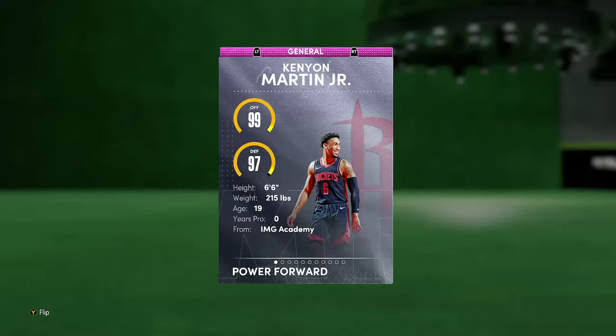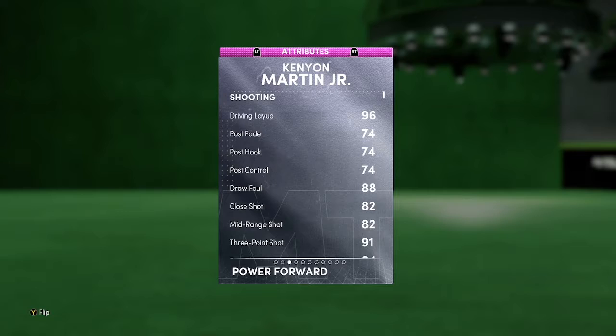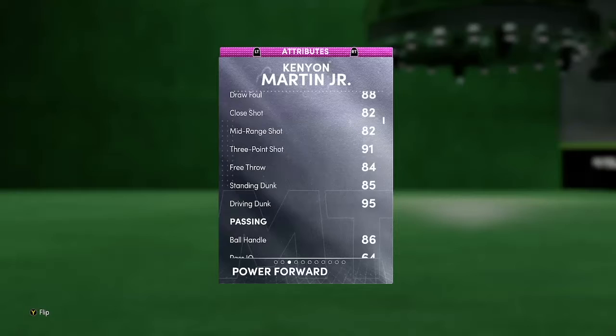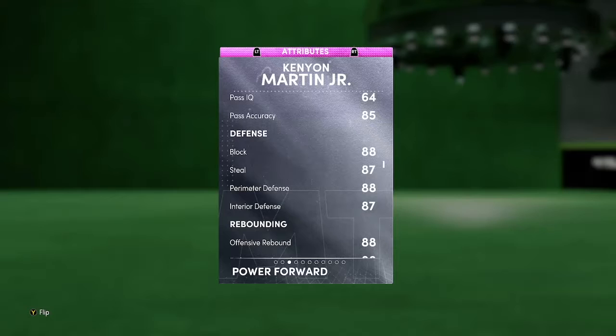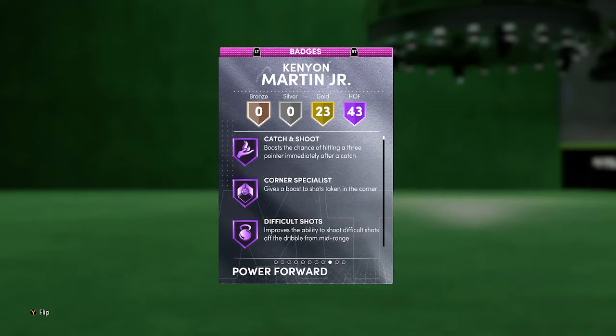Looking at him: 96 overall power forward/small forward, Kenyon Martin — 99 offense, 97 defense. He's a 6'6" power forward/small forward, so he's pretty short. He's not bad at small forward, but at power forward he's probably gonna be too short. Stats-wise: 96 driving layup, no real post game, 82 midrange and 91 three ball. He's gonna be a great dunker, cause that's what he is. 86 ball handling, 88 block, 87 steal, 88 perimeter, and 87 interior — so he's got really solid defense, good rebounding, and really nice speed and lateral.